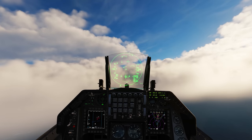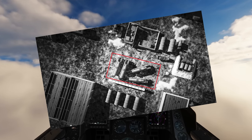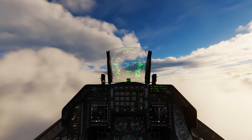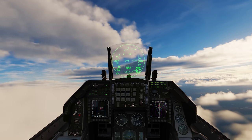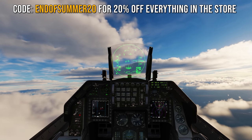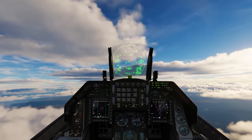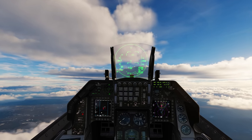Hey guys, welcome back to another video. Today we're hitting a ballistic missile site operated by the North Koreans. It's protected by an SA-2, SA-3, lots of fighters, and a whole lot of AAA. So we got our work cut out for us here today. We have data link off the nose, and on radar I'm seeing two fighters — I believe they're MiG-29s, obviously North Korean — and they are vectored to intercept us.